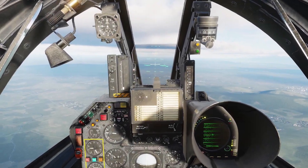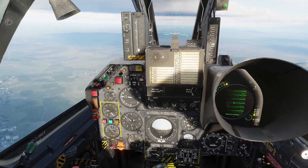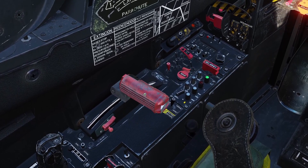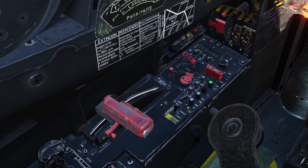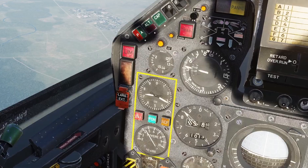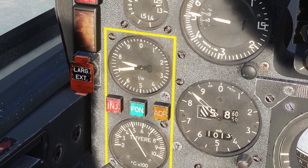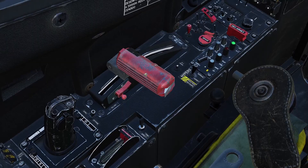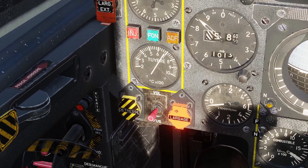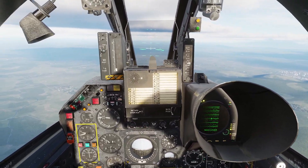In this video I'll be going over engine management for the Mirage F1CE. The main engine control is obviously the throttle — push it forward to increase power and backward to decrease power. There are two main engine instruments inside this yellow box: the top one is the RPM, showing how fast the engine is spinning, and the bottom gauge is for engine temperature.